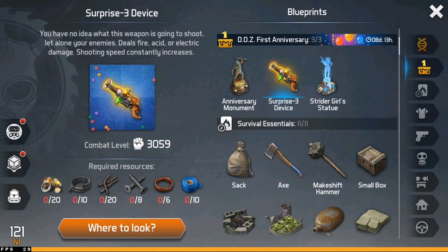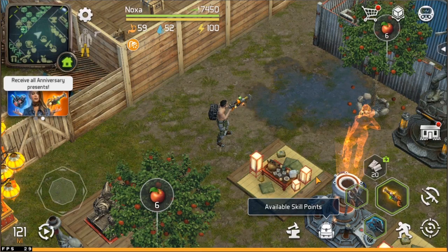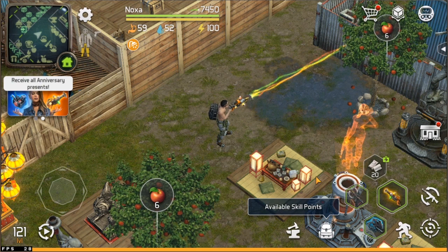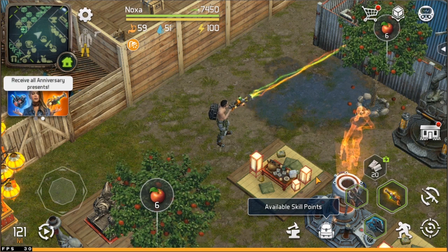Now let's talk about the weapon. This weapon is one of a kind — it has three different damage types: fire, acid, and electric. Another cool thing is this weapon will constantly increase its fire rate every time you shoot. I bet Carnifax will cry in the corner if you bring this weapon to the warehouse.